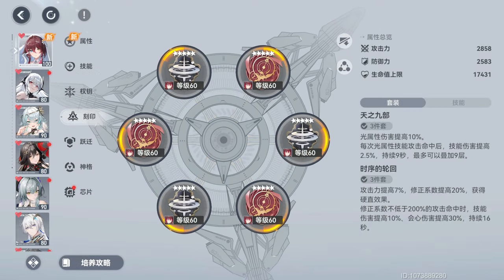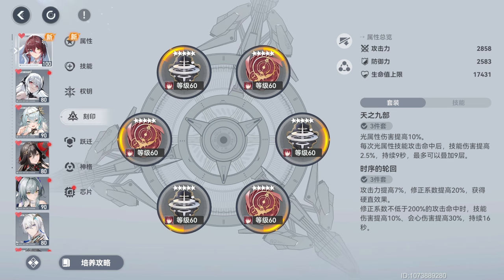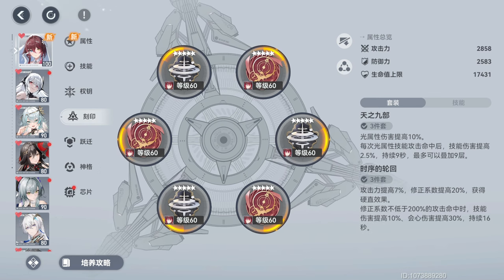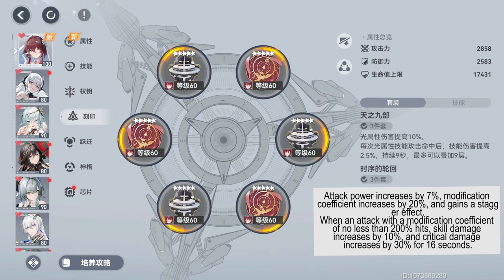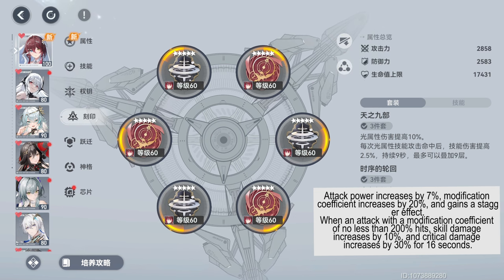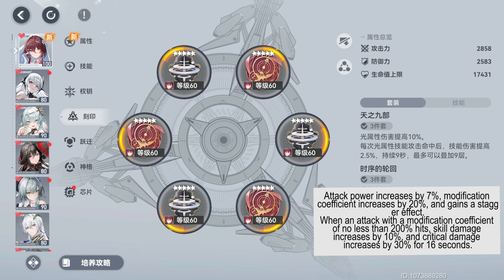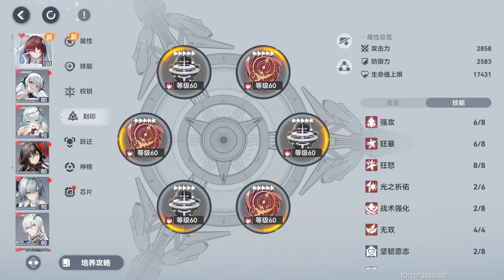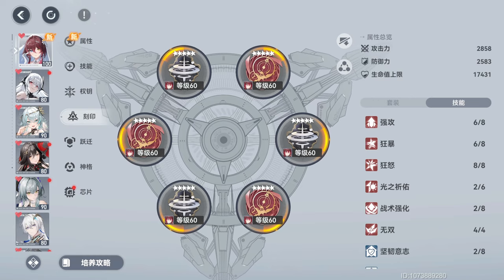For sigils, Lu Wu's Vastness of Heaven is best in slot for slots 1, 3, and 5, increasing light damage by 10% and skill damage by up to 22.5%. For slots 2, 4, and 6, the new Circle of Time provides a 7% boost to attack, increases modifying efficiency rate by 20%, improves resistance to interruption, and when an attack with a modifier of 200% or more hits, skill damage is increased by 10% and crit damage is increased by 30% for 16 seconds. For enchantments, we are looking for attack, crit rate, crit damage, light bonus damage, skill damage, and loopbacks.